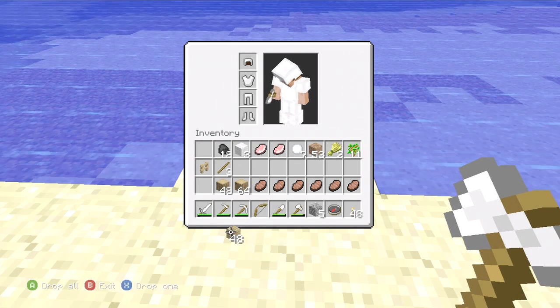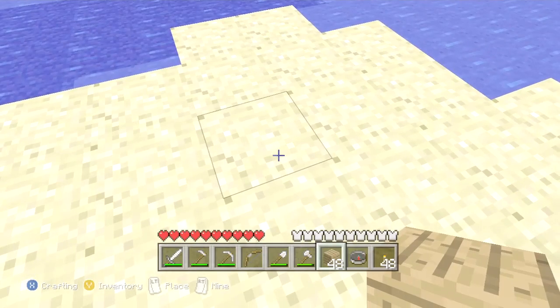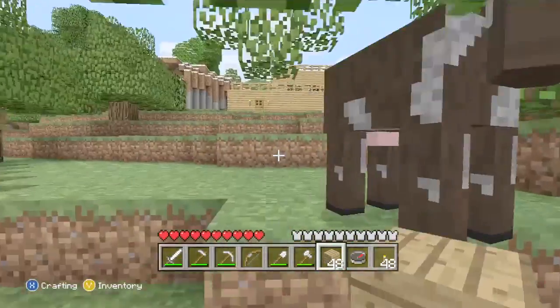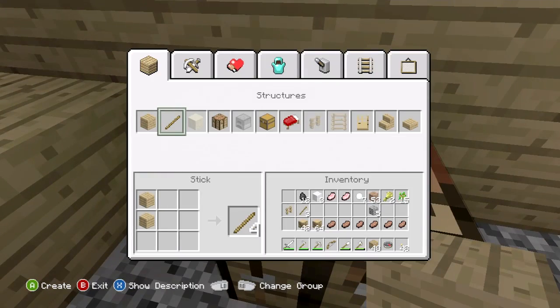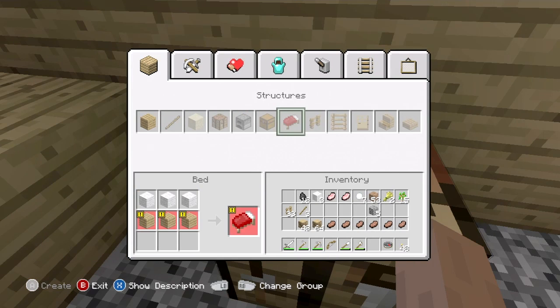I'm actually going to need some other stuff like fence posts. My brain just started working and processing things — I'm going to get some fence posts. I can see things becoming really neat. Fence posts require a lot of sticks, so let's go ahead and make a whole bunch of sticks. How many fence posts can we make here? We're going to need a whole lot more sticks. I wish there was a craft-all button — unless there is one and I'm just totally missing it. It would make life easier. There's no craft-all, but in the computer version you can shift-click, which I wish you could do in this game.